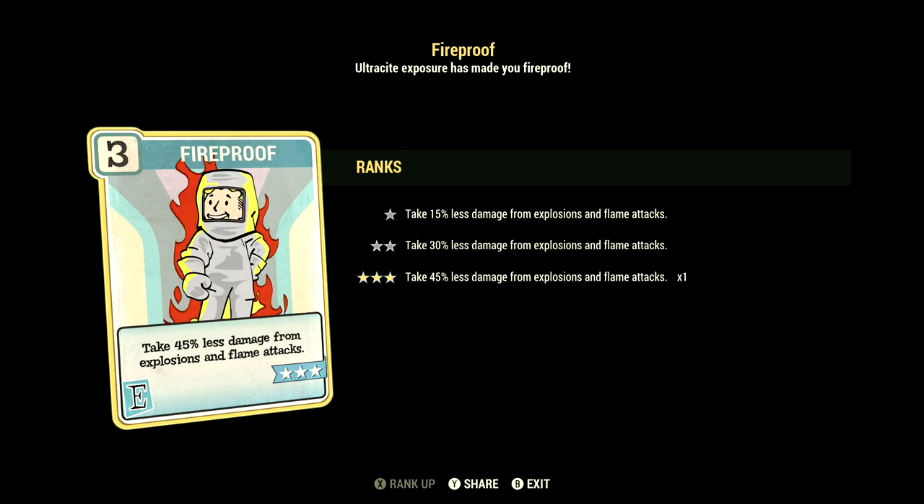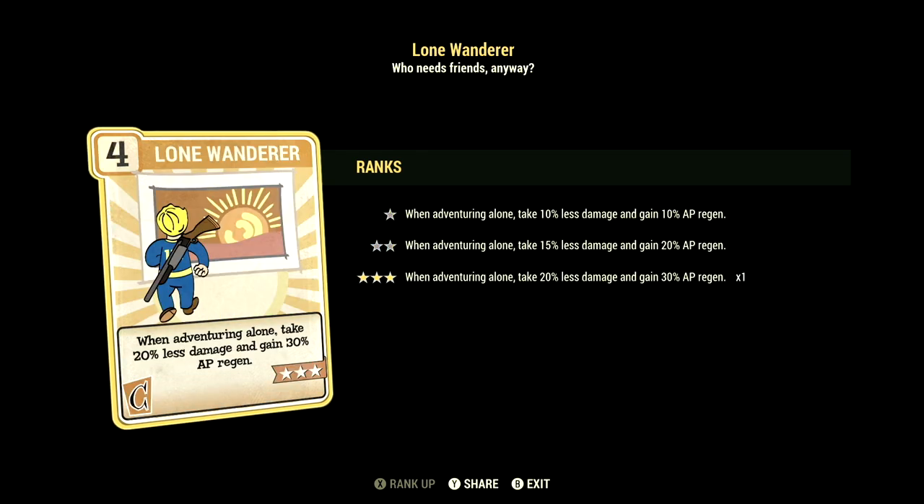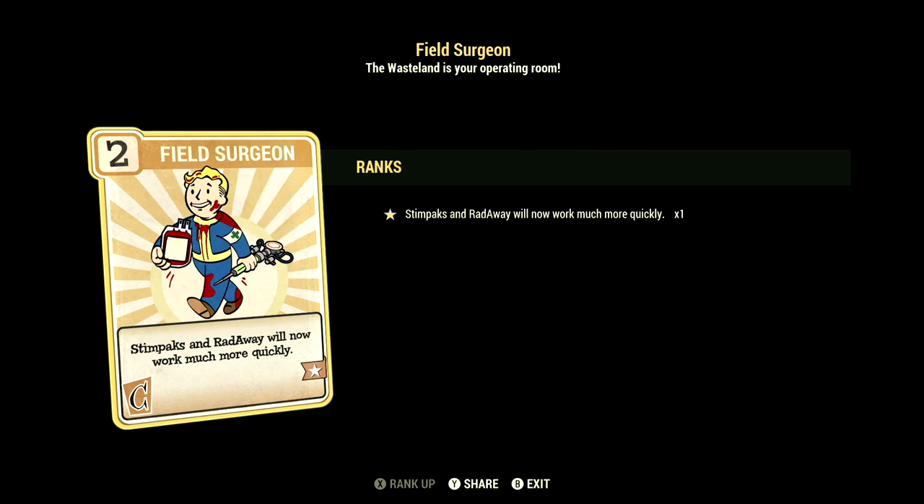We have Fireproof maxed out — take 45% less damage from explosions and flame attacks. We have Radicool maxed out — the greater the rads, the greater the strength, max plus 5 to Strength. Over in Charisma, we have 9, and this build has Lone Wanderer maxed out — when adventuring alone, take 20% less damage and gain 30% AP regen. We have Field Surgeon maxed out — Stimpaks and RadAway will now work much more quickly.